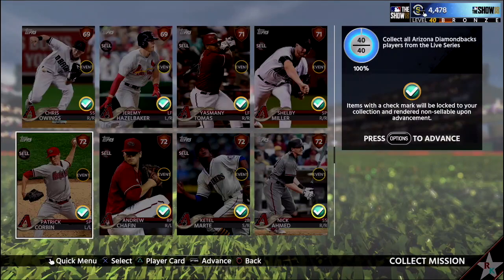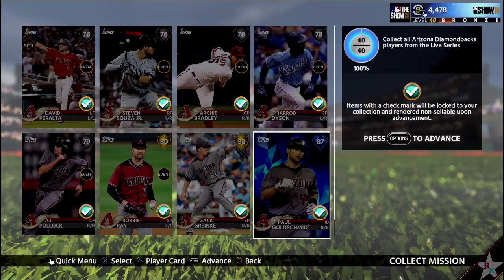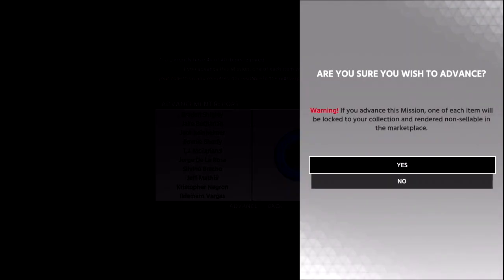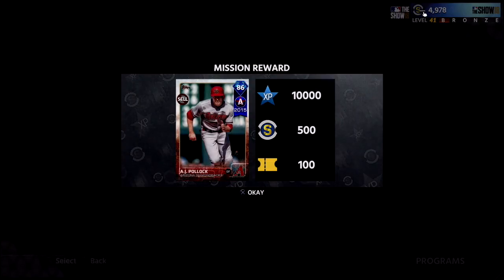Now why is the All-Star series so important, especially for outfielders? I am working towards that Ken Griffey program, and you need to get some All-Star outfielder stats for Larry Doby, which is a career arc that goes into Ken Griffey. So with AJ Pollock, he's going to help me get those stats. I also have Jim Edmonds, Matt Joyce, and I bought All-Star Richie Ashburn because he can also play second base.